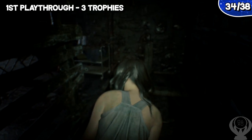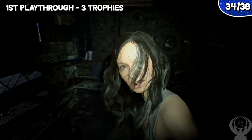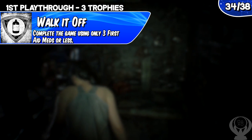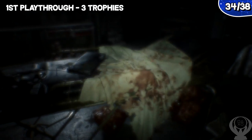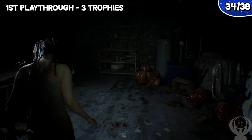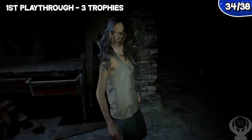You should be going for one of the extreme challenge trophies here, as it's pretty easy to do on either normal or easy difficulty. You should be going for the trophy 'Walk It Off,' which is to complete the game using only three first aids or less. To break this playthrough down simply: you'll need to beat the game on normal or easy while getting all the collectibles and beating the game while using fewer than three first aids. You should be able to get through this playthrough in around 10 hours.